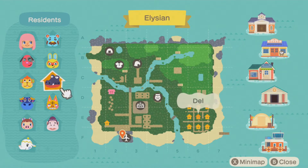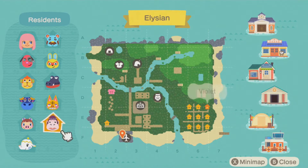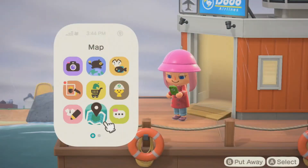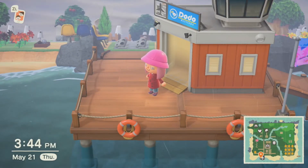Then I have Del — he just moved in, I didn't look for a villager, it was up to the Animal Crossing gods. Then I have Tabby; she was on my very first tarantula island and I had to take her home. Then I have Violet — she just came in and had a nice old time. Not sure why I needed to tell you a little story about all of them, but there you go.